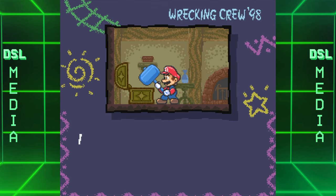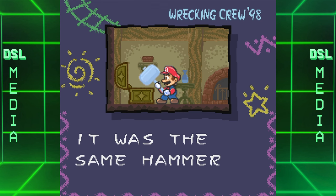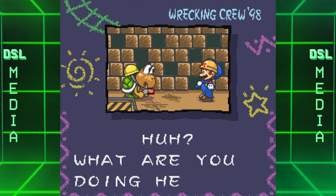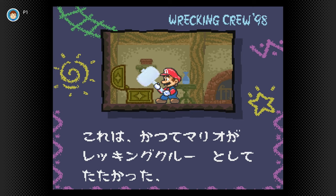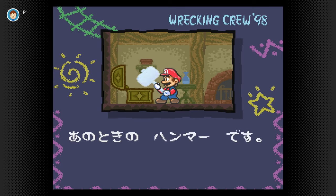It's the same hammer he used for the Wrecking Crew game that is on the NES. By the way, the footage you see here comes from a fan translation of the game, and unfortunately even the Switch Online version retains the original Japanese text.